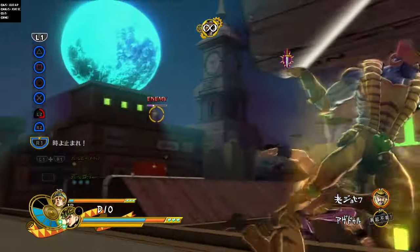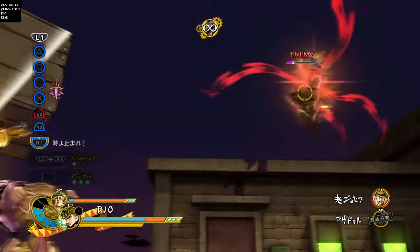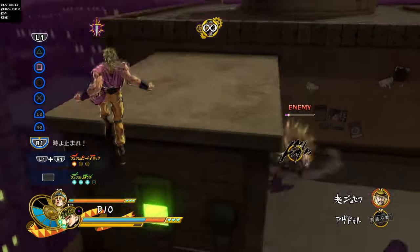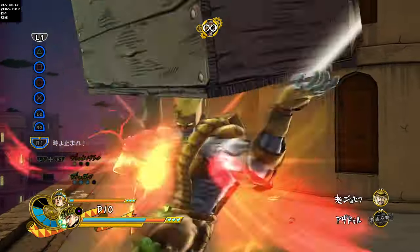Dio can throw everything and anything, but to be honest, Part 3 Dio is actually the slowest item thrower. Phantom Blood Dio throws items way faster because he holds them himself. Since Part 3 Dio has a stand, he's very lazy.